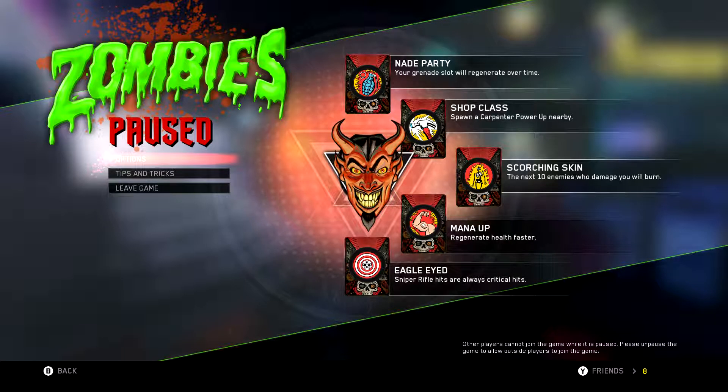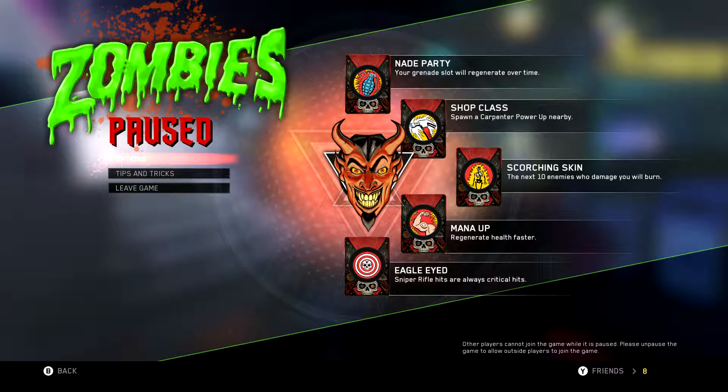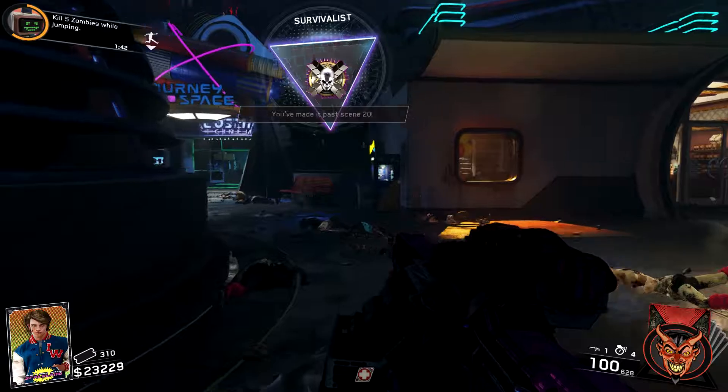Hey what's up guys, it's Devil Danger, and in this video today I am on round 20 on Zombies on Infinite Warfare - round 20 or scene 20, whatever you want to call it. I'm by myself right now, which I think is pretty good. I've got the Titan upgraded, which is the Mayhem, and I got the S-Ravage - or the Spaz 12 if you want to call it that. I prefer Spaz 12 because I'm an old Call of Duty guy. I got the upgrade, it's called the Gremlin.